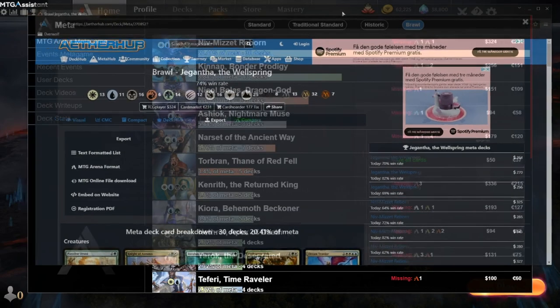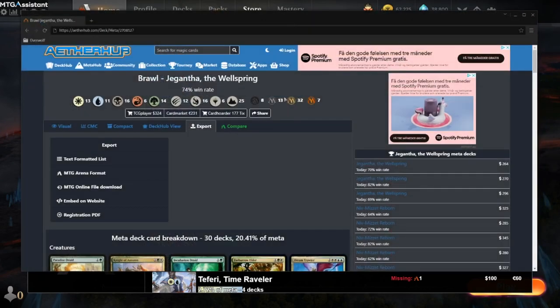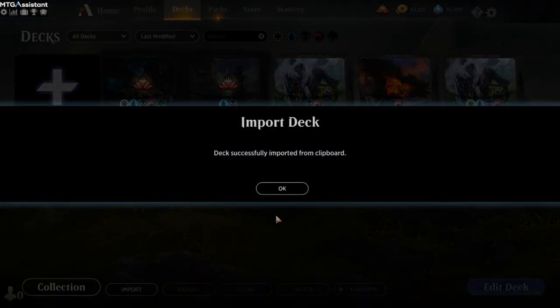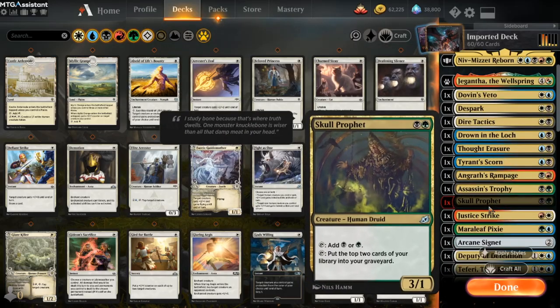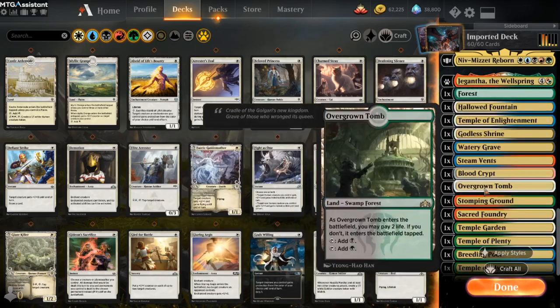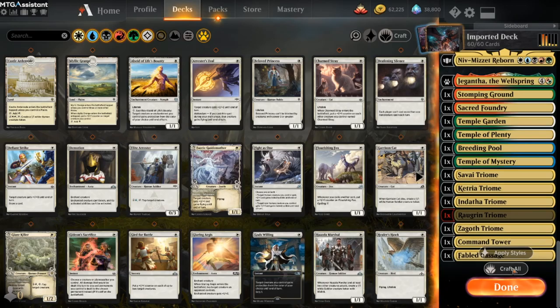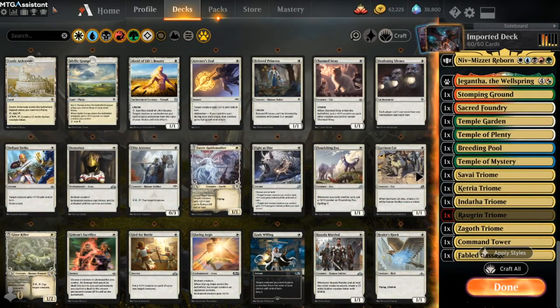I'll copy this decklist — note that this is a browser within the extension, not your normal browser. I'll close this and head over to deck import. Missing one School Prophet and there should be a triome missing. I click craft all, and yes indeed — I'm missing one uncommon and one rare. So quite cool!